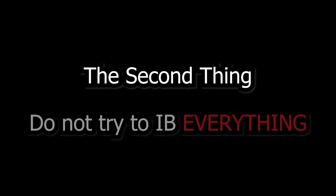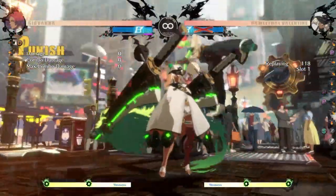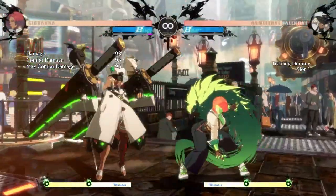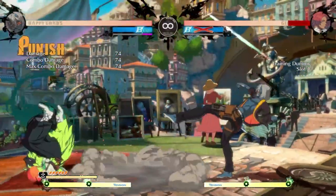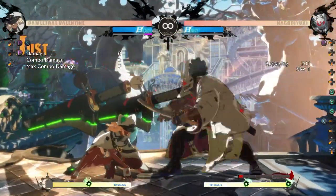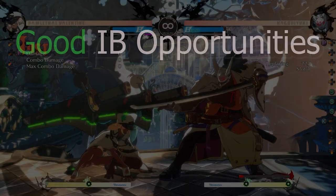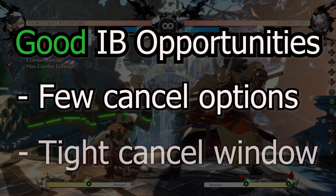The second thing you should know about instant blocking is that you aren't trying to IB everything. Instead, you are trying to instant block a specific move in a specific sequence, so you can either get a punish or reliably push an opponent out on defense. In general, good IB opportunities are found where the opponent has few cancel options within a tight cancel window.